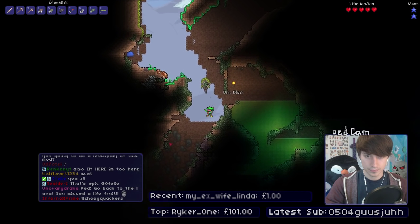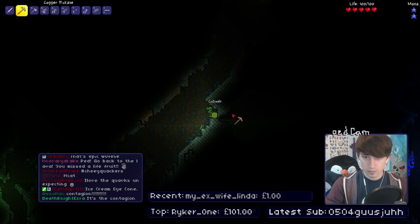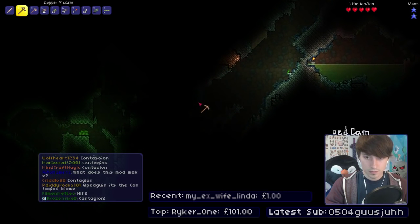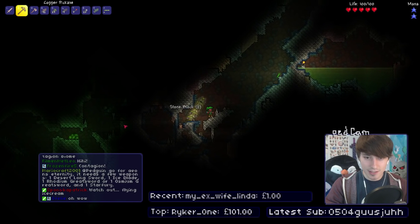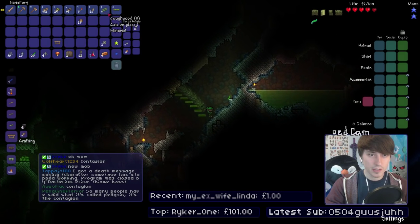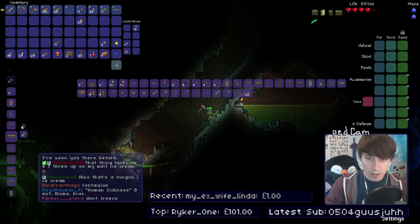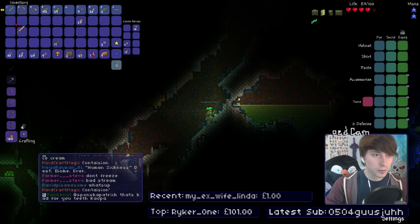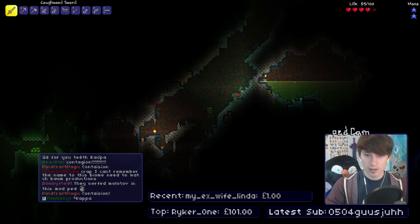I don't have any weapon or anything. See you, nerd. Oh wow, look at all this cobweb. There's a mushroom biome over there. What is that? It's the altar to this sort of thing. Don't send another one out! Shall we make a sword? Can we make a cough sword? That'd be sick. Oh! Alright, let's make a cough sword. Cough wood sword! Ha-ha!